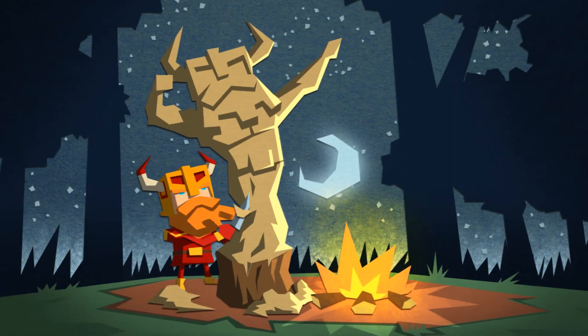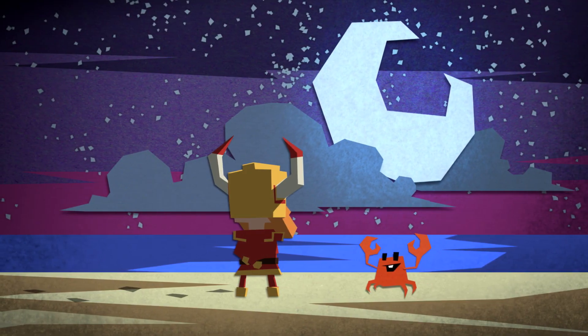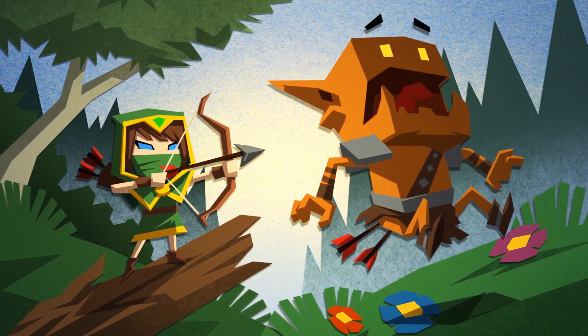Meet Rogar. His hobbies include the lost art of woodworking, contemplative walks in moonlight, and smashing things. Here's Willow. She likes to turn found objects into pin cushions. Ouch.